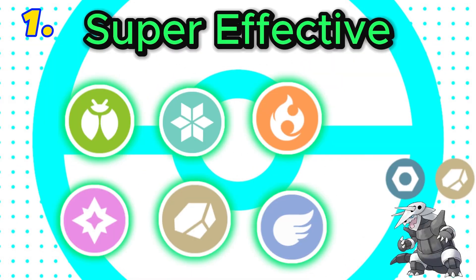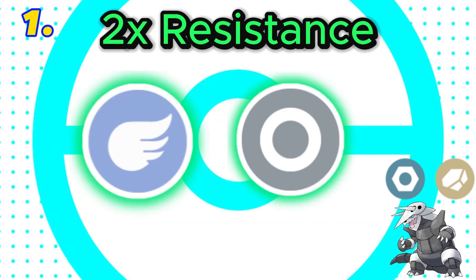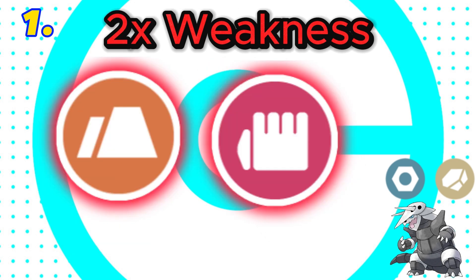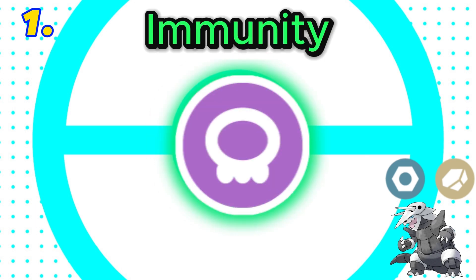In 1st place and the best rock type combination is rock and steel. This combination is super effective against 6 types, with both rock and steel being super effective against ice. It would have 8 resistances including a double resistance to flying and normal. It also has 3 weaknesses, including a double weakness to both ground and fighting. Both rock and steel are resisted by steel, but it does have the immunity to poison.